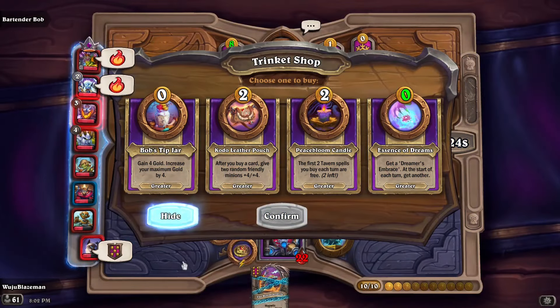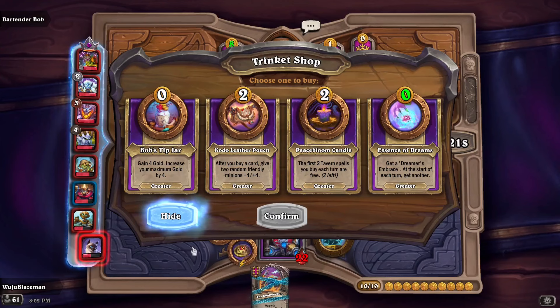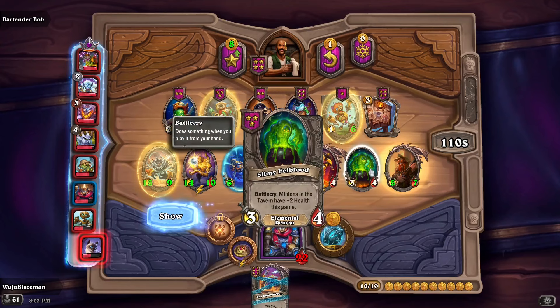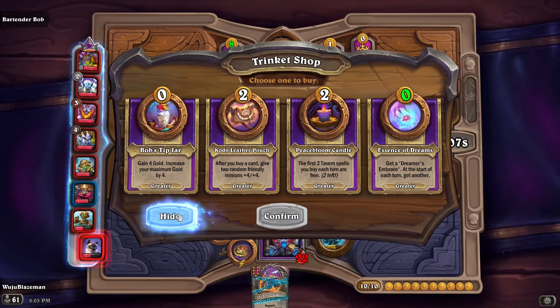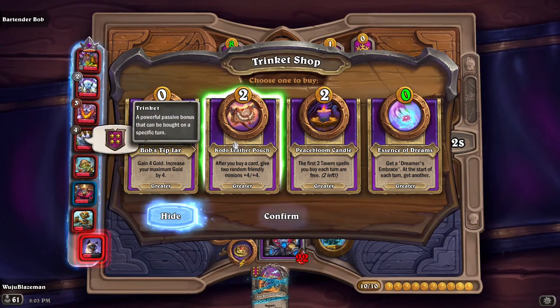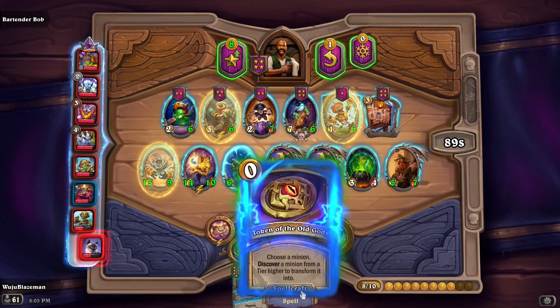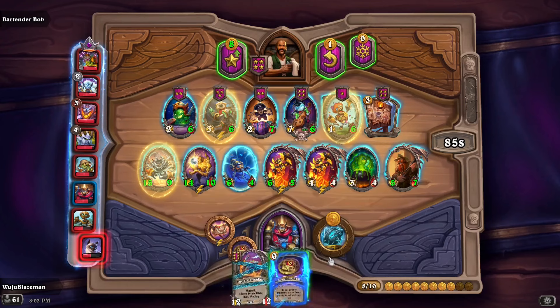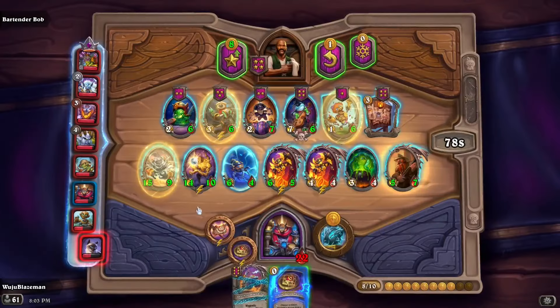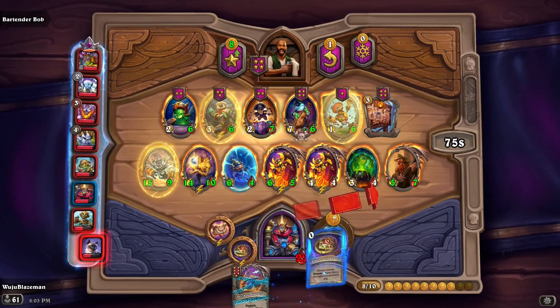Boom Mobile coming out is going to be pretty good. After you buy a card, give two random friendly minions plus four plus four. Get a Dreamer's Essence — battle cry, I can battle cry like a monster truck. If I buy three cards, that's every card at plus eight plus eight — that's plus 24 plus 24. How much gold have I spent? Five gold okay. That guy's on five.